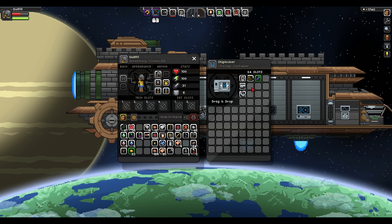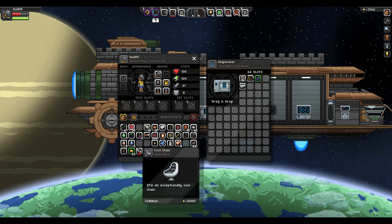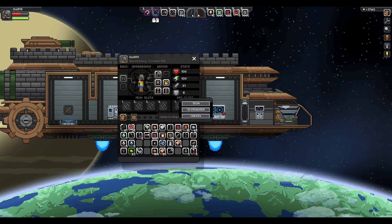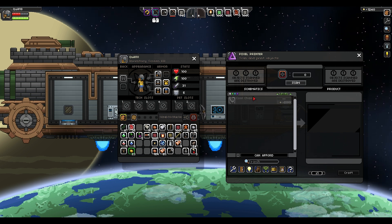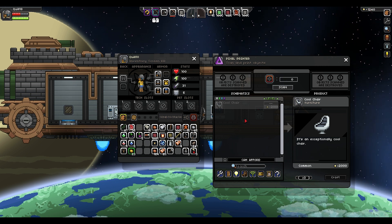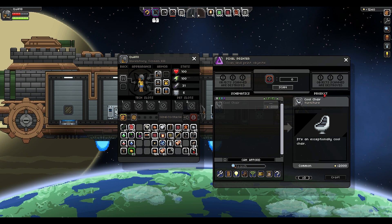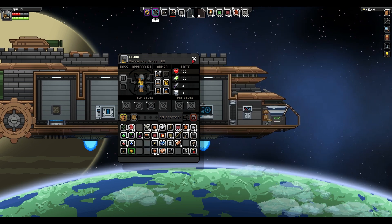On your ship you do have a storage locker for extra things. When I dug down deeply and found that weird high-tech laboratory, I found a cool chair in there. What I can do is move it to my inventory and use the 3D printer. I can scan this chair — scanning will destroy this one, but once I've done that it's going to be in the database of schematics in my 3D printer. One of the currencies you accumulate are pixels, which you find as you explore, and you can use them to produce copies of objects from the printer. It's more convenient for things you can't craft normally.